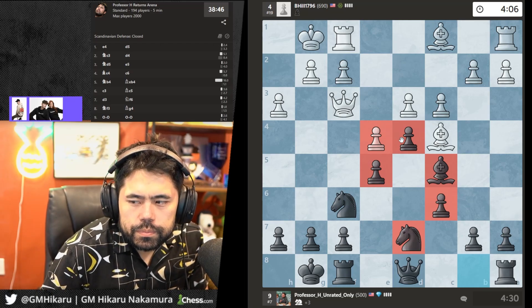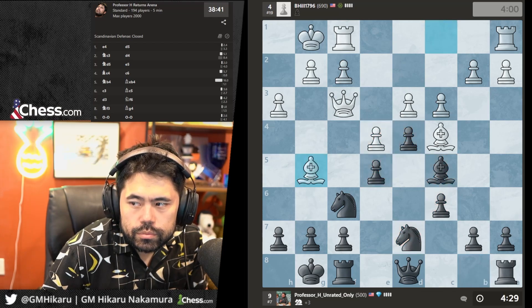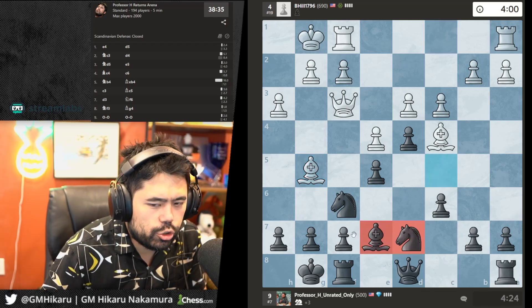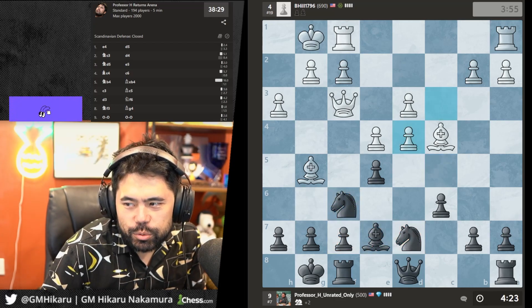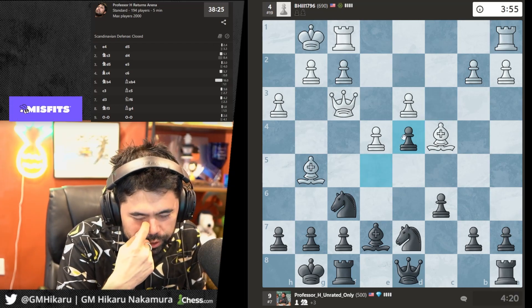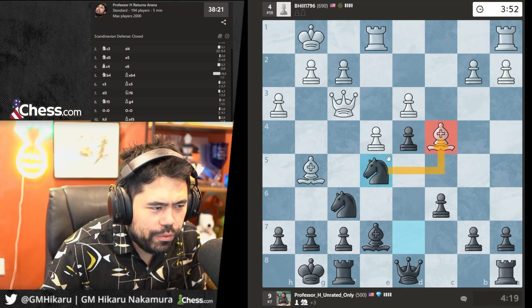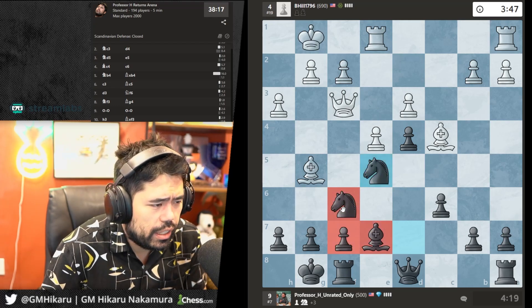He plays Bg5 — I'll go Be7 and trade. Let's take on d4. Now I'll go Ng5 to trade the knight for the bishop. At this point since I simply have extra material I should trade everything.